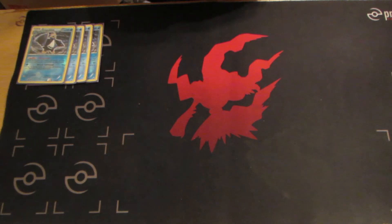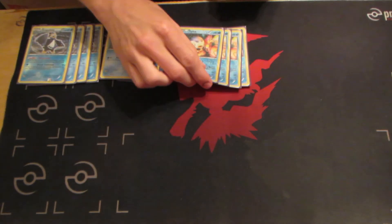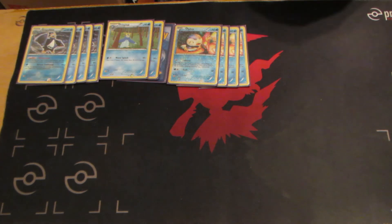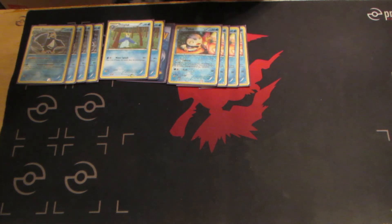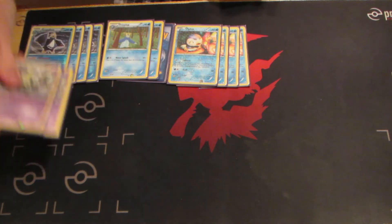Pretty thick Empoleon line — it is 4, 3, 4. I actually don't have a third Prinplup with me right now, so I just have to pretend. But I want it to be really thick because against item lock decks, you can't play Rare Candy. Plus it just helps a lot with consistency. Even if you're not going against an item lock deck, just 3 Prinplup is really strong. It makes it really consistent so you get it out every game no matter what.